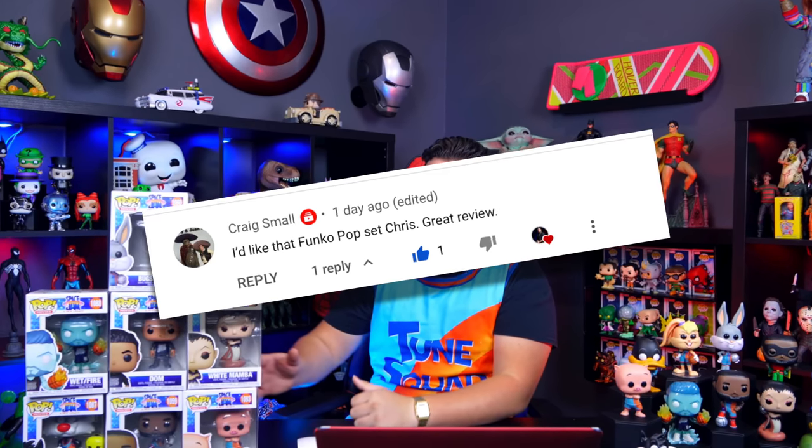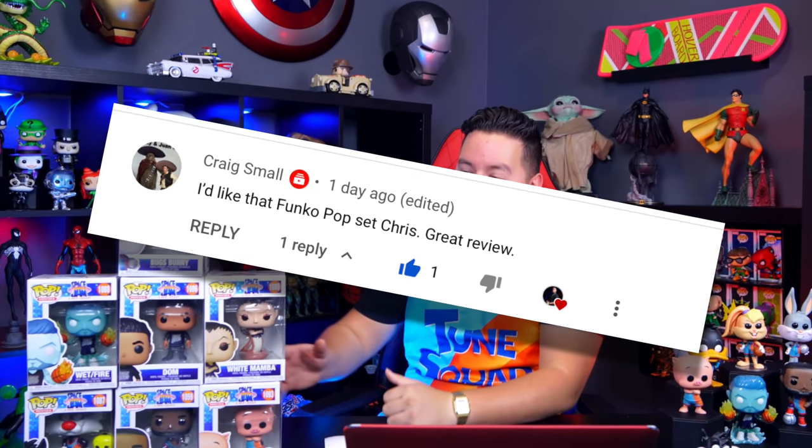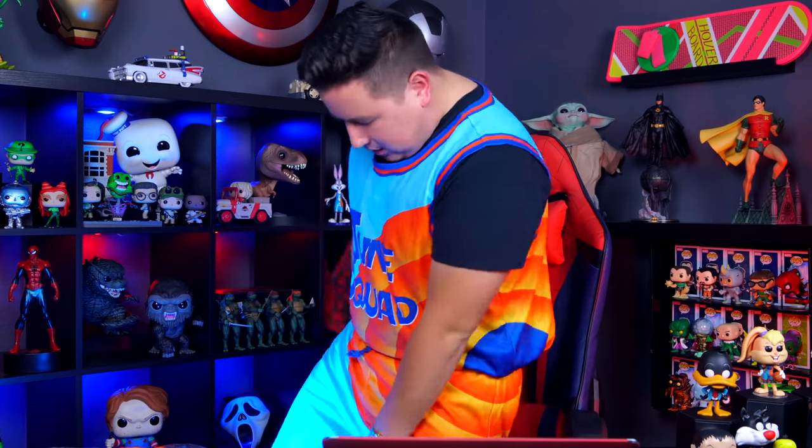So many Easter eggs to get to from Space Jam: A New Legacy, so let's just dive into it. First, the winner of the Funko Pop giveaway from my review video is Craig Smalls — I've already packed those pops up and contacted you. To keep spreading the love, I'll be giving three people in this video Toon Squad outfits from the new movie. All you have to do is like, subscribe, and comment down below.